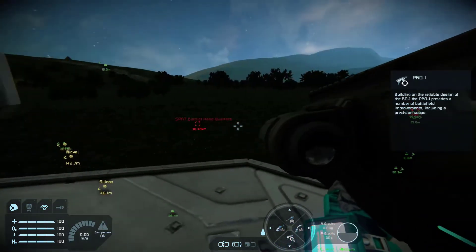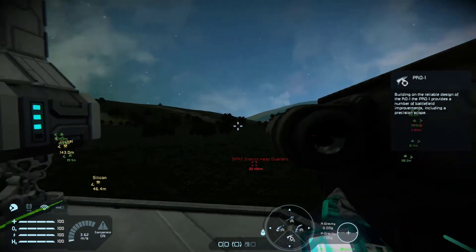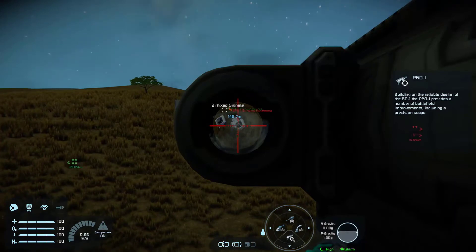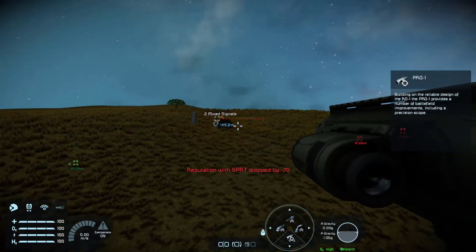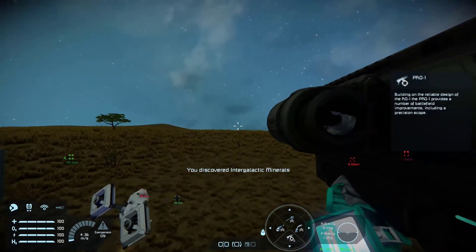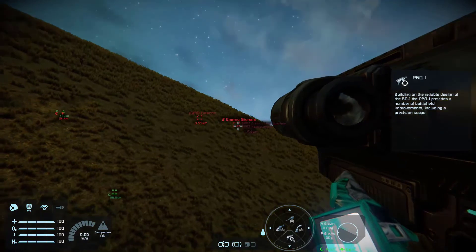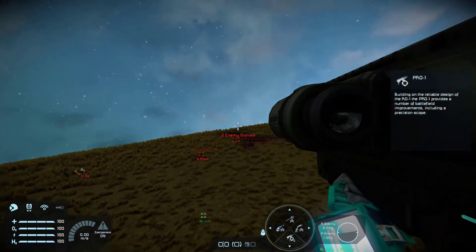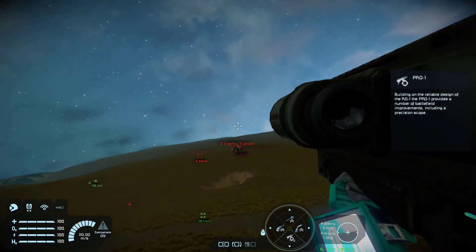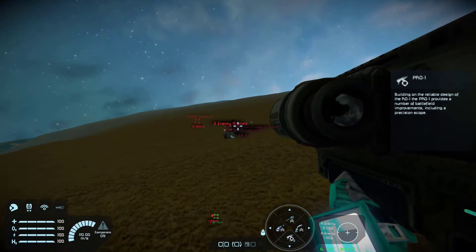That was fun, but what we really want to do is go out to the district headquarters here that's 30 kilometers away and have some fun. Lost 70 reputation by shooting that thing — it crashed on its own. Reputation dropped by 124. Ready? Let's go have some fun. We're gonna run into the base and wait for the drones to start coming out.